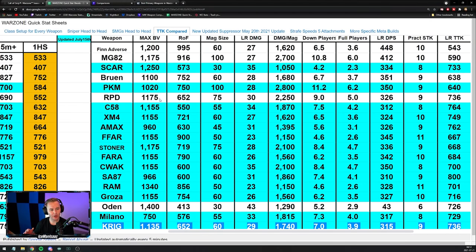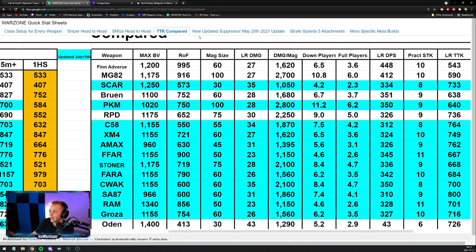Here on the chart — shout out JGOD for putting in the hours, all up to date for Season 4 Reloaded — the Krig has a time to kill of 736 milliseconds at long range. There are some guns that beat that TTK, like the RAM, but it has very difficult recoil; the Groza, very difficult recoil; the FFAR, but it's not viable at range. If you go through every single one, nothing is comparable in terms of combining recoil and time to kill. It even beats the C58 which sits at 764.